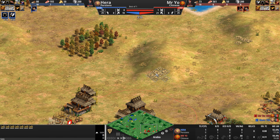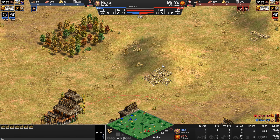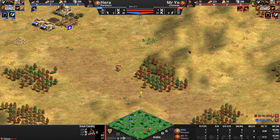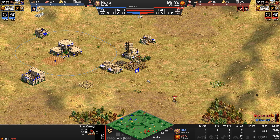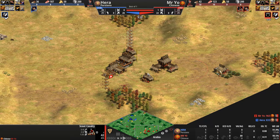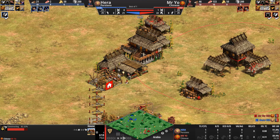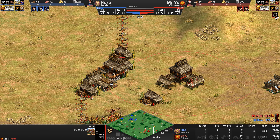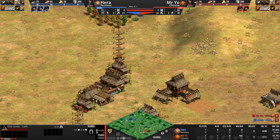Mr. Yo would do well to take control of the nearby hill to secure his gold from any attack. For now though, both players have hit Feudal at essentially the same villager differential — 21 to 20 — though it becomes 22 right as Mr. Yo gets supply-blocked. He notices and builds a house to remedy it right away.